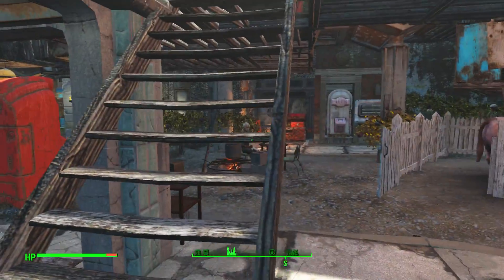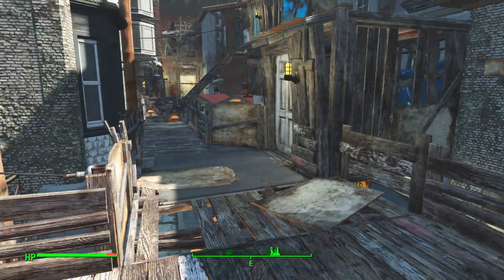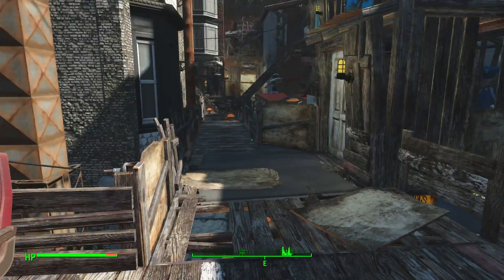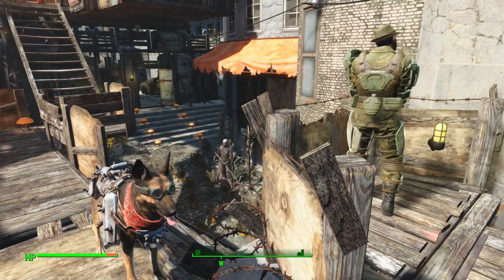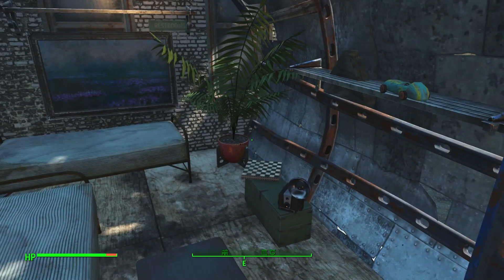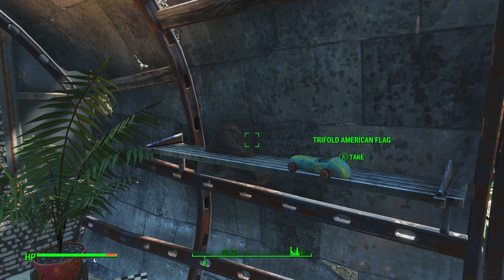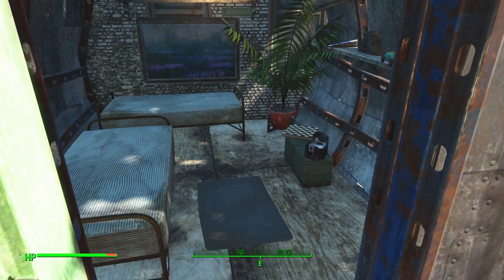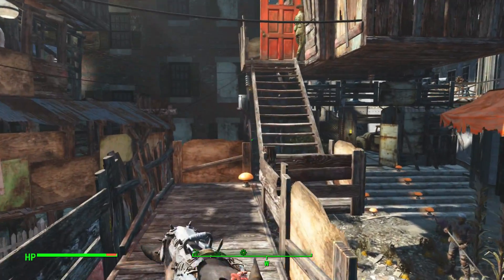If you come up the stairs here, this is the main platform on the upper level. I've got a seating area and a walkway to the other houses. There's another guard post facing the entrance and the guard post shack has a couple of beds and a couple of things. Every time I try to put an American flag out it sits halfway in the middle of things - it's the weirdest thing.